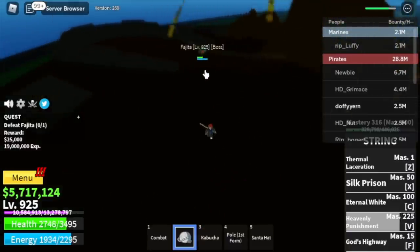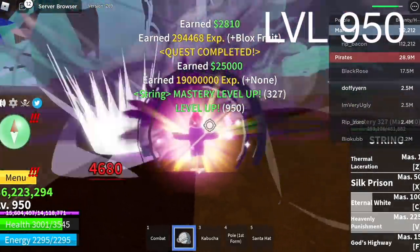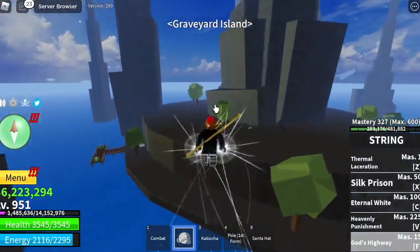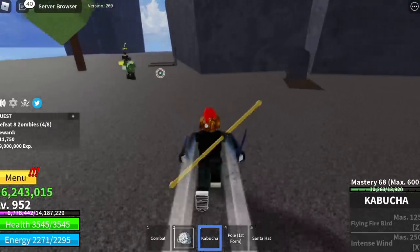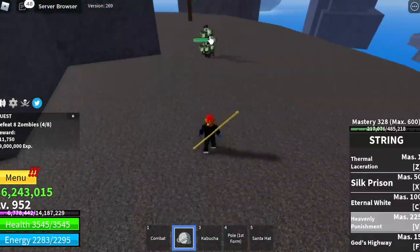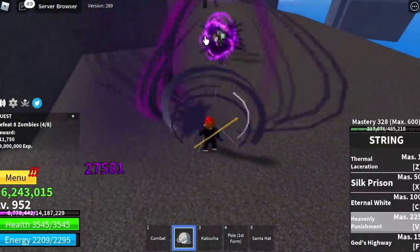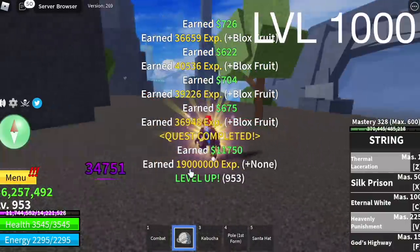After that, we can now move on to our next grinding island — the graveyard island. We're going to start and end with the zombies. We're going to use our Kabucha to lure the enemies: one, two, three, and four. You need to lure and auto-defeat eight to finish the quest. Just lure four, V skill, and Z skill. Repeat this until you reach level 1000.